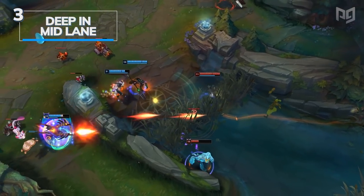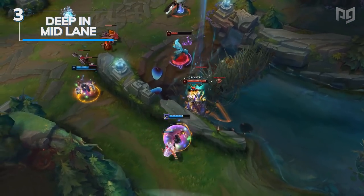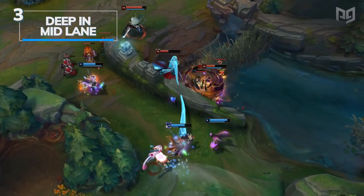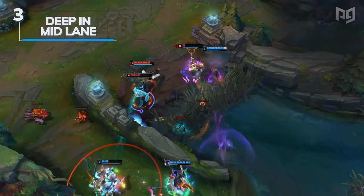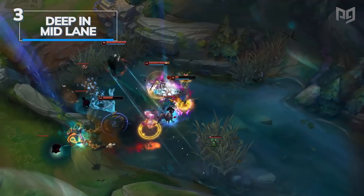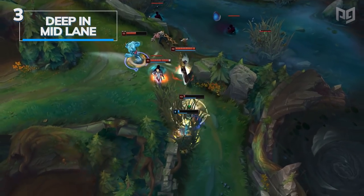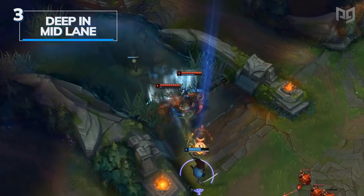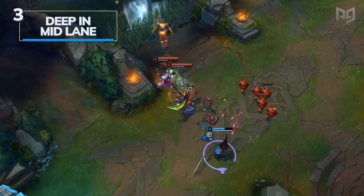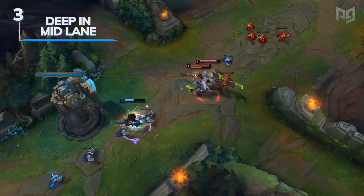I highly recommend placing this ward, as well as potentially a ward earlier in the game — before you take the tier one turret, right outside of their tier one vision — if you're up against a heavy roaming champion like Aurelion Sol, Talon, or Twisted Fate. You want to see when they leave the lane and give your team a heads up, because not everybody listens to MIA pings, but they may actually spot that little token on the minimap going off to the side.